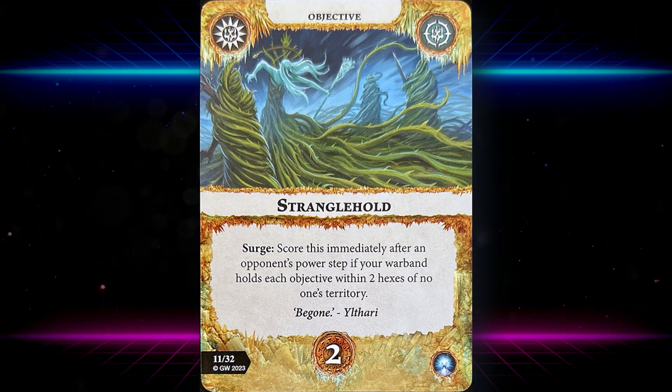Stranglehold: score this immediately after an opponent's power step if your warband holds each objective within two hexes of no one's territory. It's two glory but quite hard — you're not always going to have dominion over where objectives are placed. Some flipping could help score this card, but it could be a swing-and-a-miss, a bit of a brick in your deck.